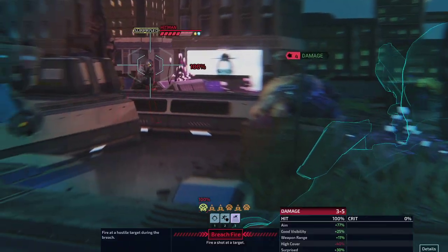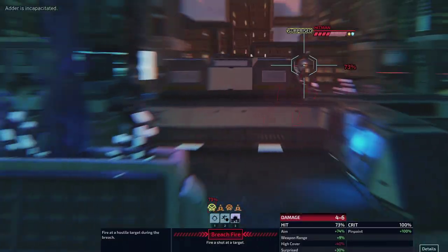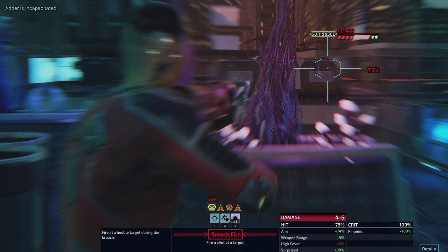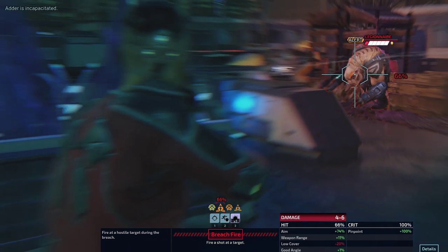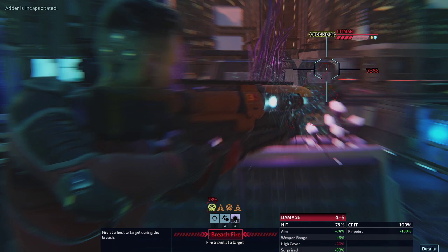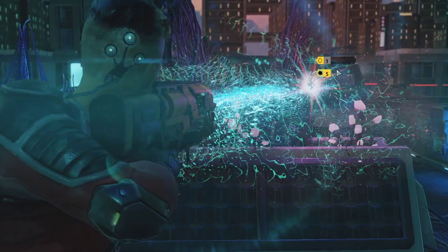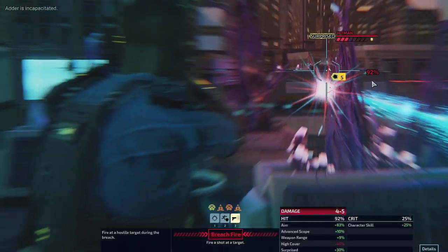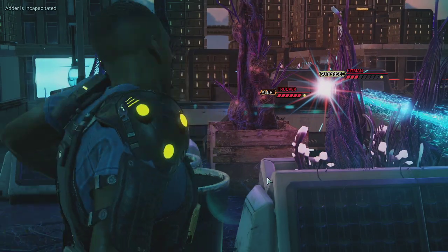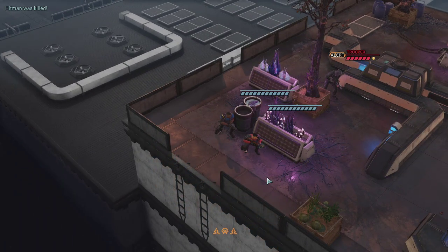I would like to start with the Adder — it could be a relatively easy takedown. There we go, that's one unconscious enemy. I still like the idea of the Hitman. This here is the crit shot — might as well take it. There we go, that's really some good damage, and we're ignoring his cover so that should be a kill. There we go — Hitman down. Very, very nice breach.